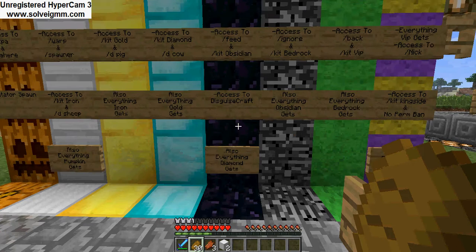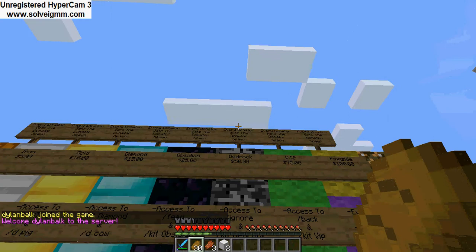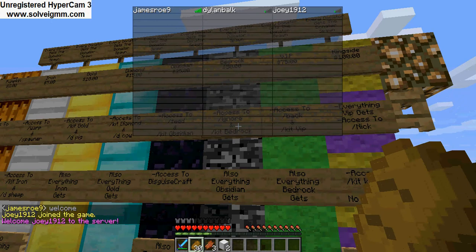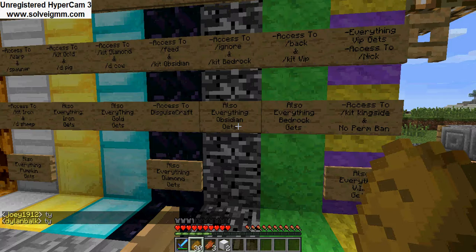Obsidian rank also gets everything that iron gets, plus access to mob disguise — you can just do slash mob disguise and be anything you want. Every donator gets the donator spot. There's also access to slash ignore and slash keep bedrock. So if someone is spamming, you can use slash ignore on them.